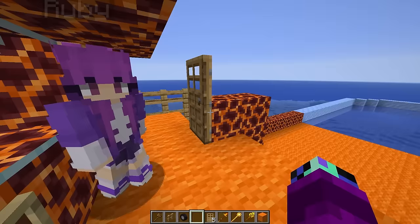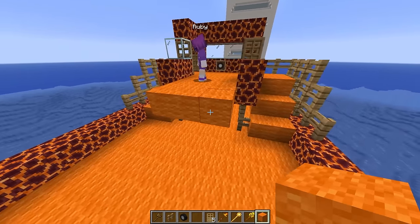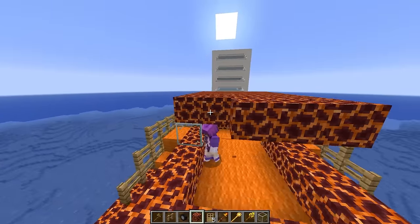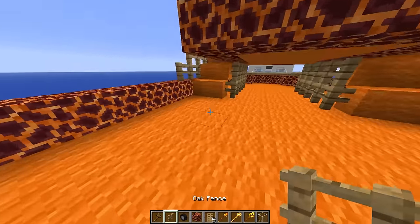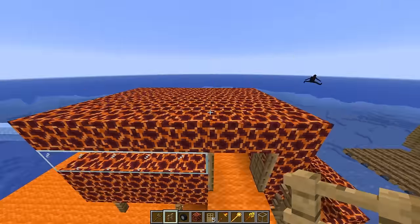We should finish this room up first. We kind of have the back area unfinished, so we can just make it go out like this. Now let's add in all of the walls. I'll add the windows on the side. This should look pretty sick. Let's finish up with this roof, and add some fences over here to make it look more realistic. Our captain's area is complete - this is looking sick.